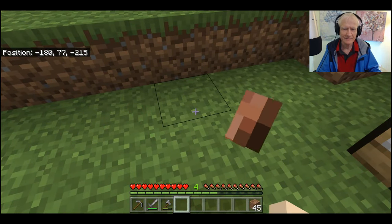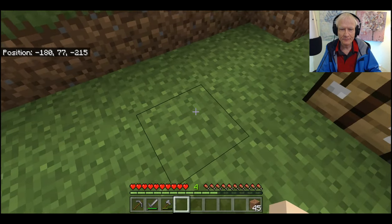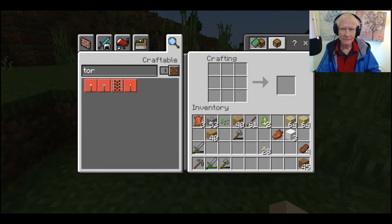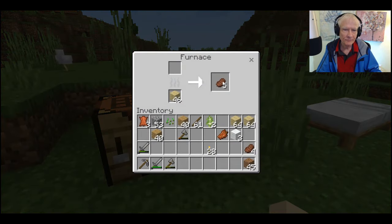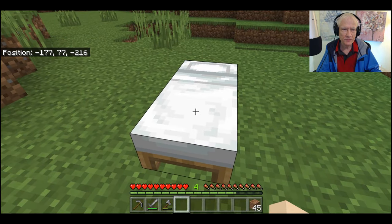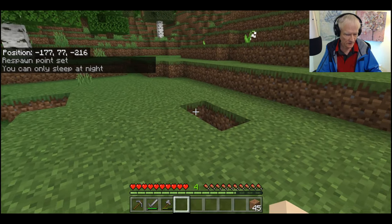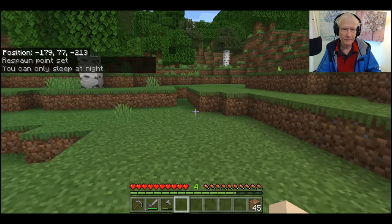I'll move this mutton over here and we'll chow down on that first. Okay, we're finished here with the cooking. Let's keep our beef up here — keep like items together. Let's make sure that this is my spawn point and that it's set. Okay, the spawn point is set. Let's move on now around the valley.